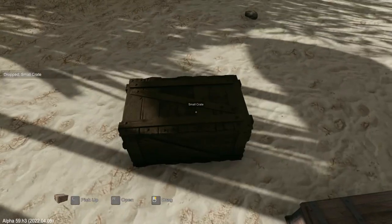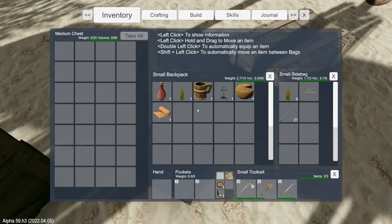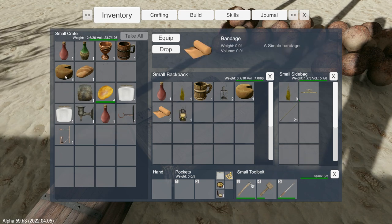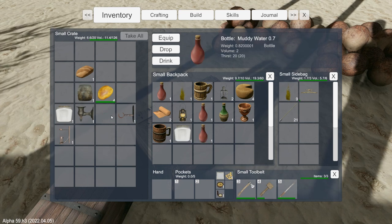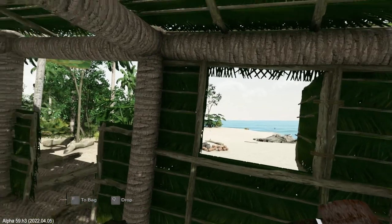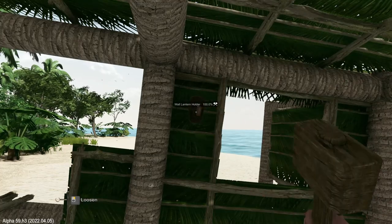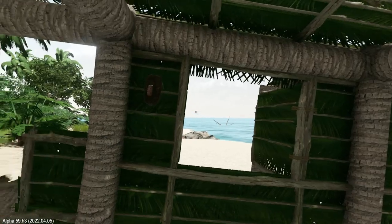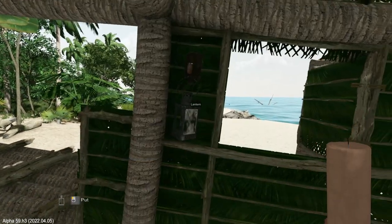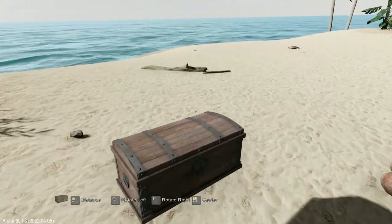Let's see what we have: a lantern, some food, a bandage, empty. And this was full. Can we fit all of this? I'm guessing not. So where should we put this one - over here, why not. Put and put. Empty, empty, empty, empty.